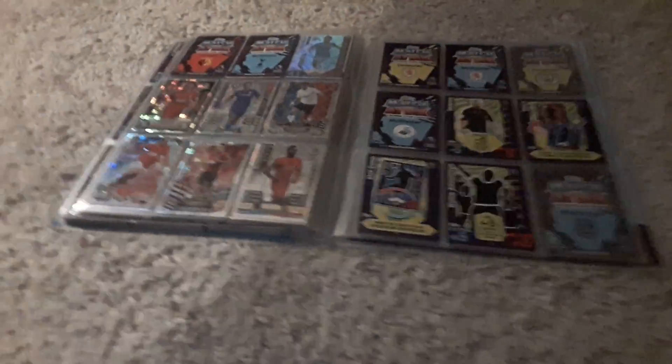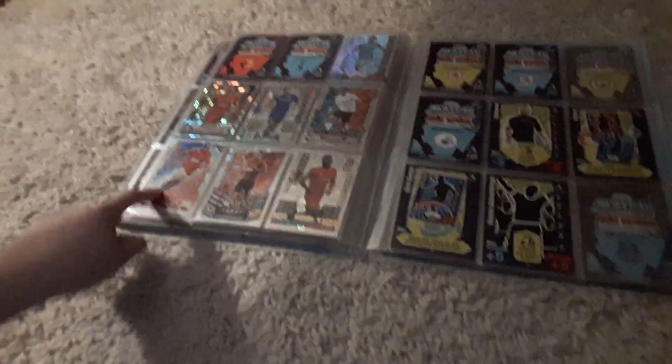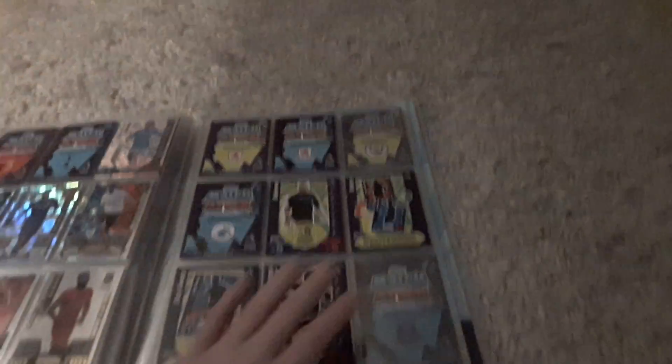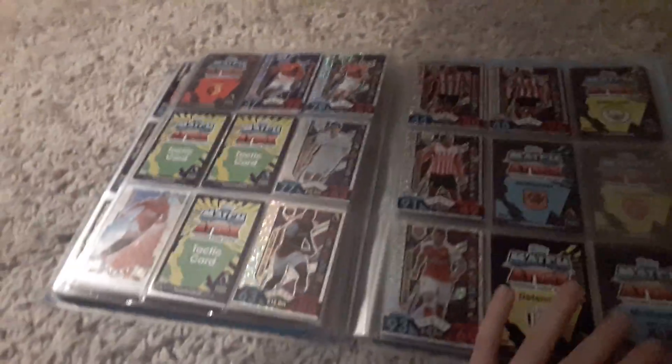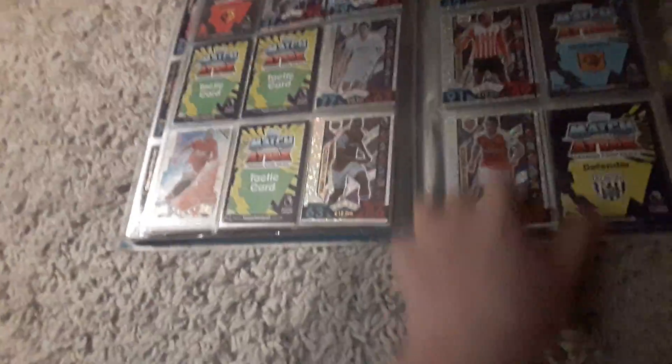And they've got the Hundred Clubs — the favourite part of the book — if you can see there. So it's Stevie G, Hazard, Bale, Rooney, Vampirsey, and Sturridge. There's the tactic cards, Man of the Matches — so it's Middlesbrough, Swansea, West Ham, Sunderland, Southampton, Sunderland, Arsenal, Liverpool.